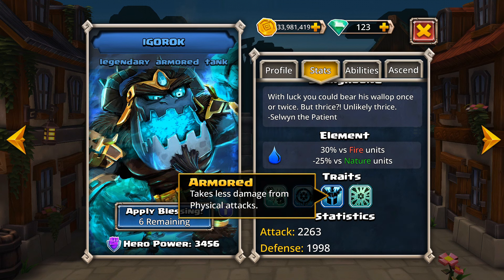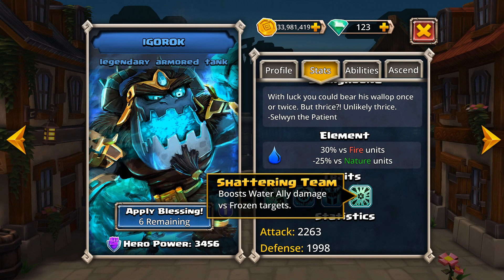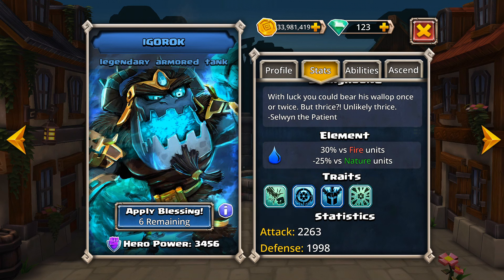His next trait is called Armor, which means he'll take less damage from physical attacks. And his last trait is called Shattering Team, which will boost water and ally damage versus frozen targets. Any other water heroes that were with him would benefit from any freezing effects that either they caused themselves or that was a result of Polar Pound, which we'll talk about in just a little bit.